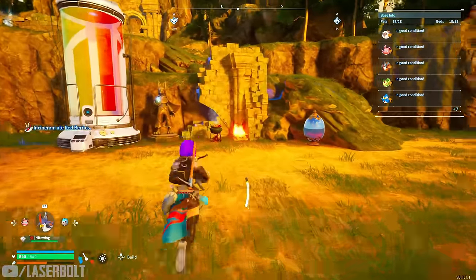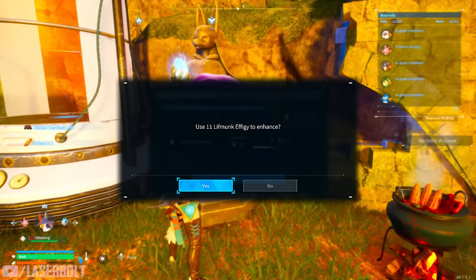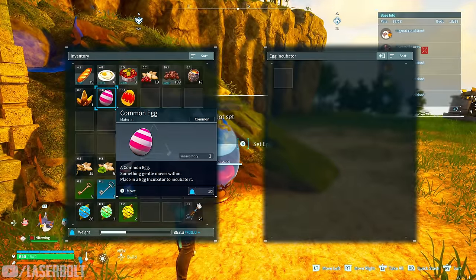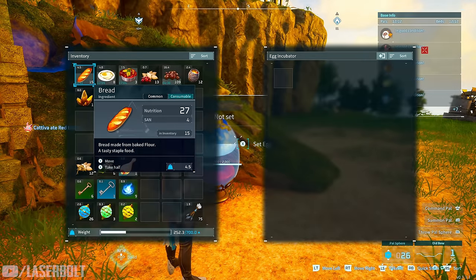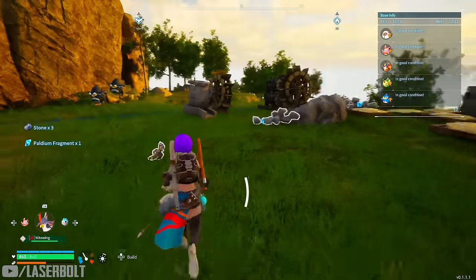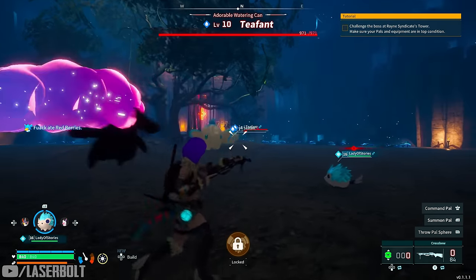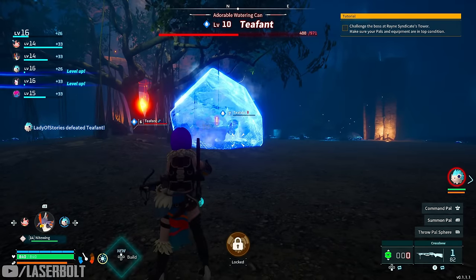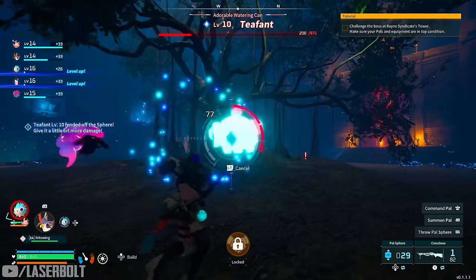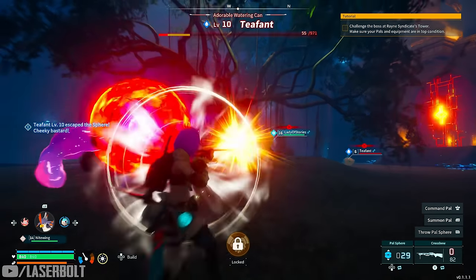A more advanced tip: constantly level up your Statue of Power by finding grain items in the world. I'd suggest hitting at least level one, because it lets you capture bigger, higher-level pals even if you're a bit underleveled. The higher you get it, the easier it becomes to capture certain pals. Also, the game doesn't tell you this, but your character can climb rocks like ladders, so don't worry about high ground — you can climb right up.